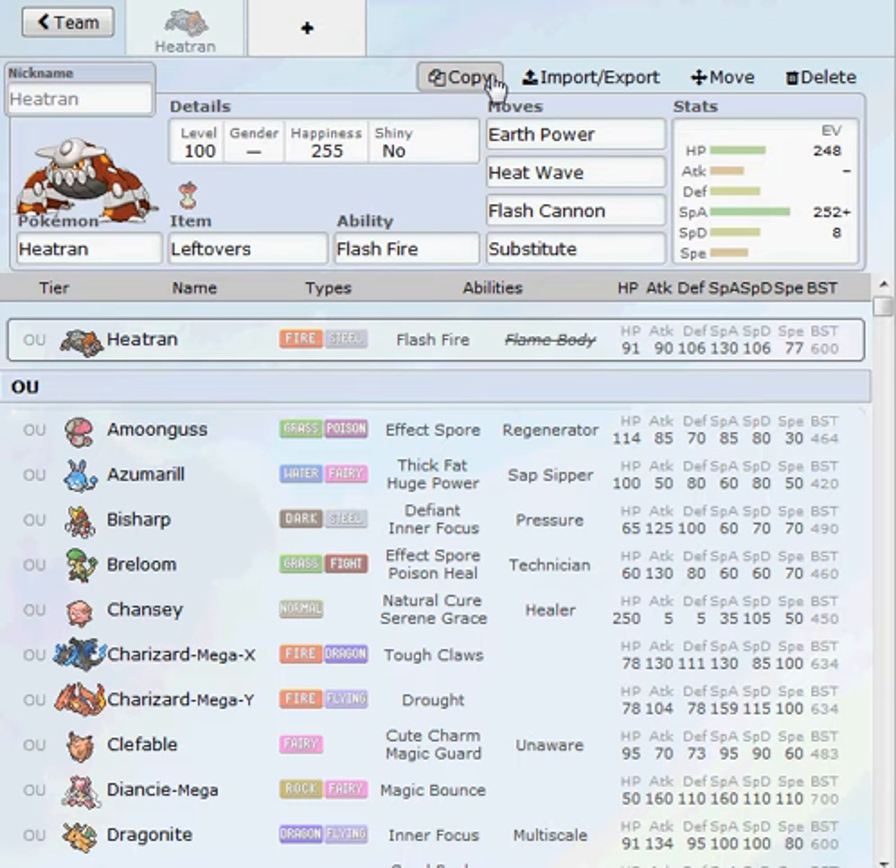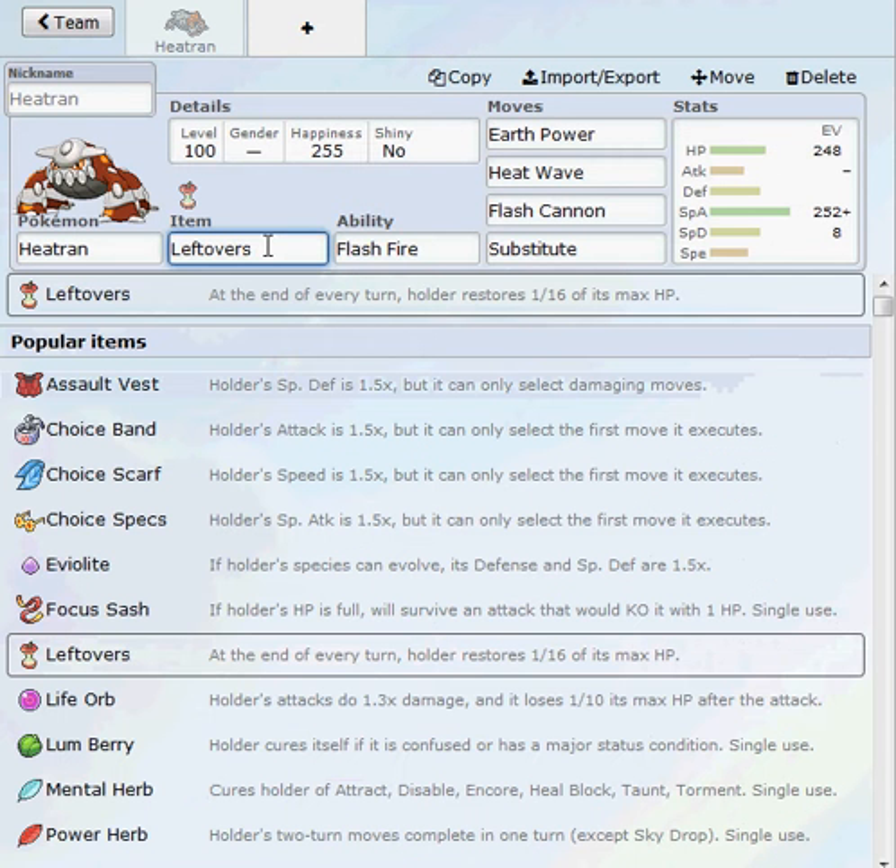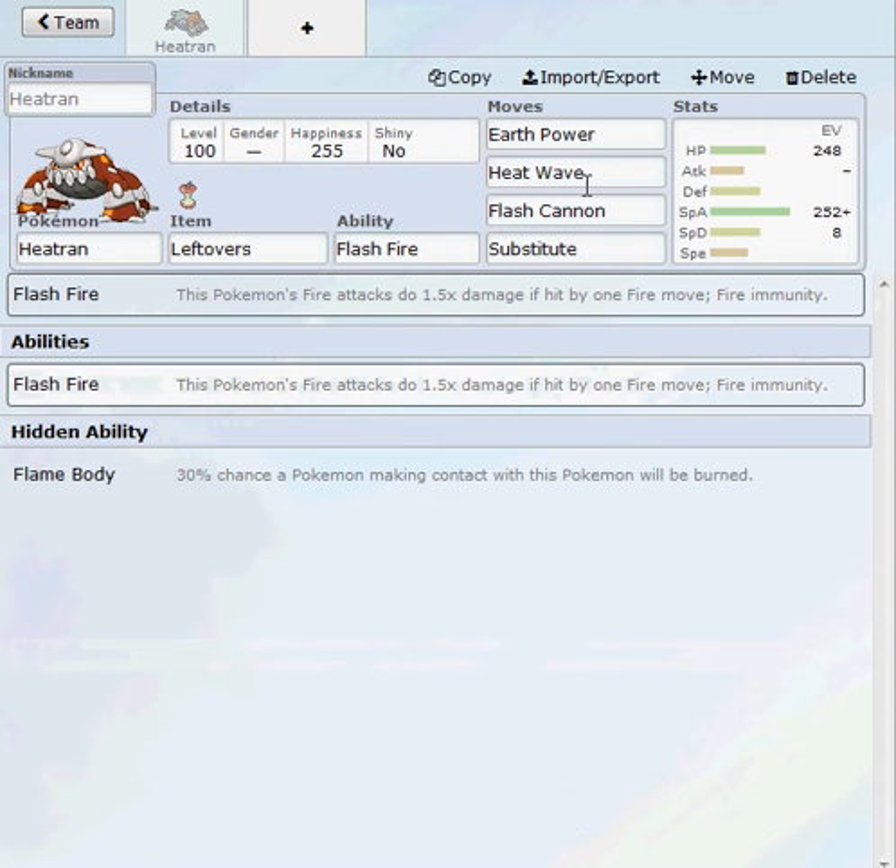What's up everybody, it's Blaze. Today I want to show you guys my Heatran set that I run in VGC 2016. He's kind of underrated but he's really good actually. For the item I got Leftovers and for the ability I got Flash Fire.